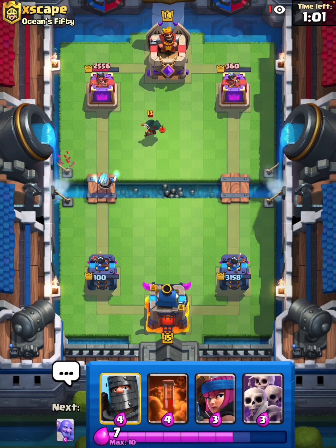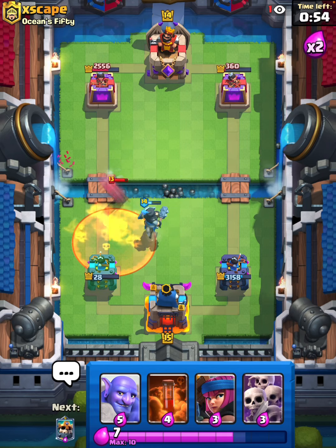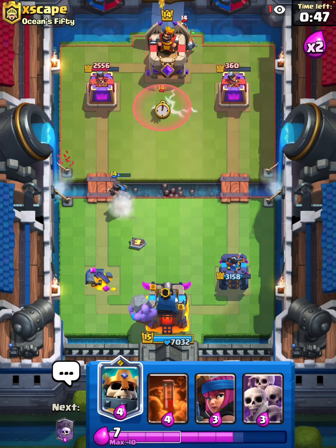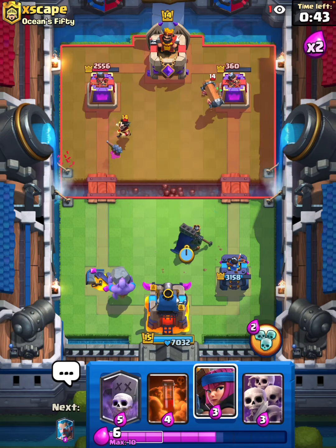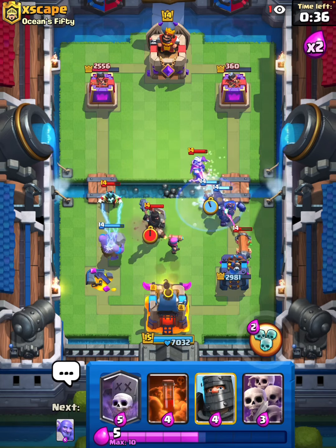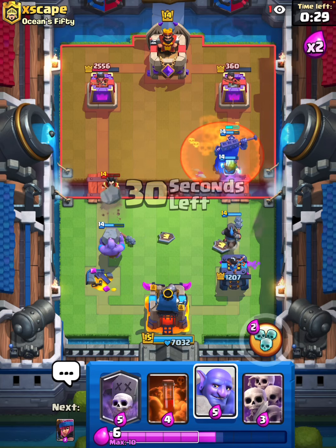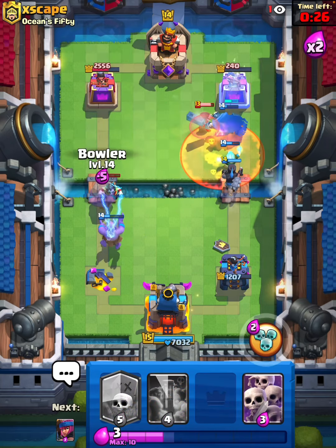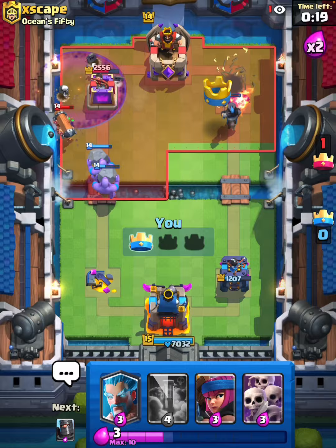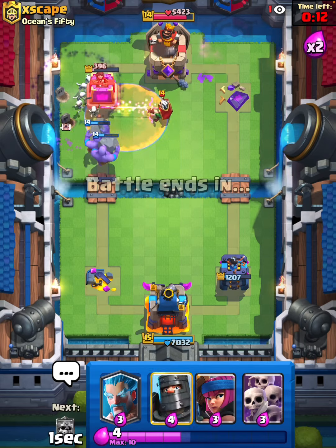Take what you can get. I guess we can dark prince down here — he is going to go in. Set up with a bowler in the back. I will have the skeleton king over here, and probably firecracker. That is annoying — yikes, we're in some trouble. But we will go in with the bowler here and the immediate graveyard. We should be okay — getting a ton of damage on the left side. We'll poison this out. Well played.